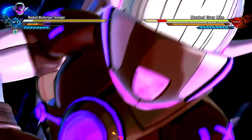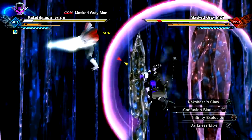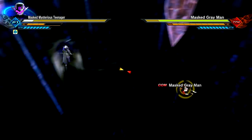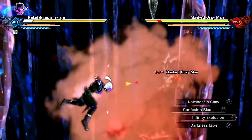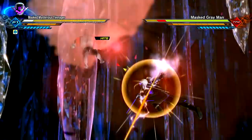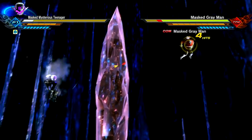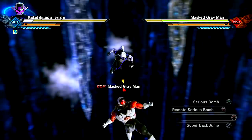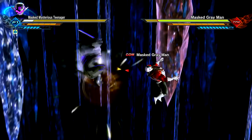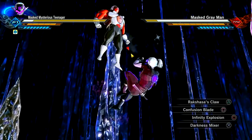We do have the Remote Serious Bomb, which I like a lot. We also have Rakshasa's Claw — oh shit, my boy looking like Geneva. That is so dope, that is so sick. What else? Confusion Blade — goddamn, he's going in hardcore. The Masked Gray Man doesn't even know what hit him because the Masked Mysterious Teenager's propaganda is here. Super back jump — this dude is all about the spinning. This would be a great Sonic the Hedgehog base. We got the Infinity Explosion — we're looking like freaking Thanos.